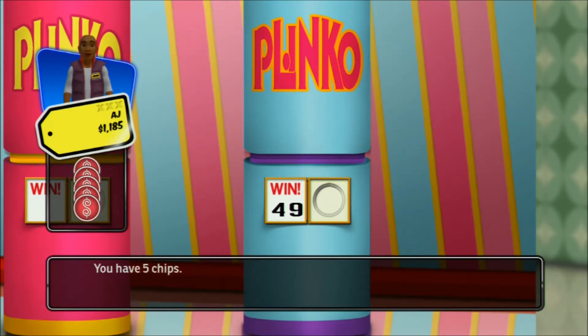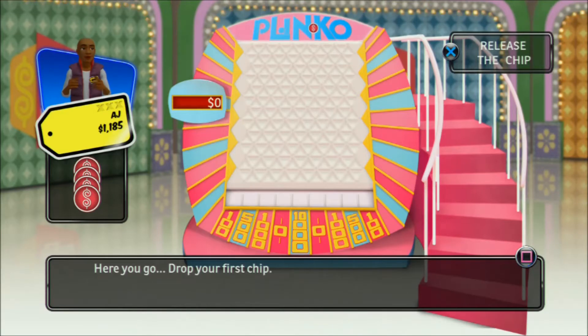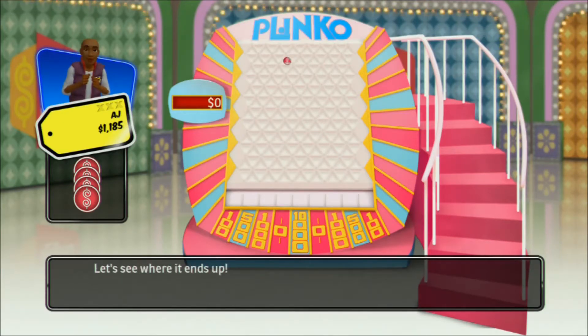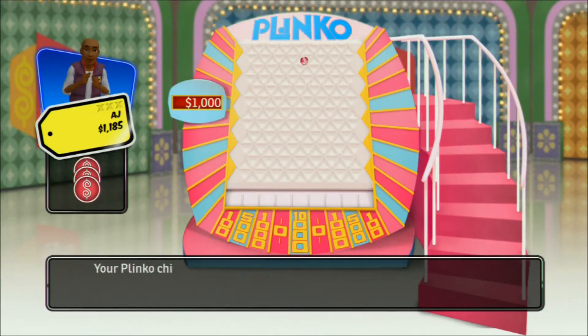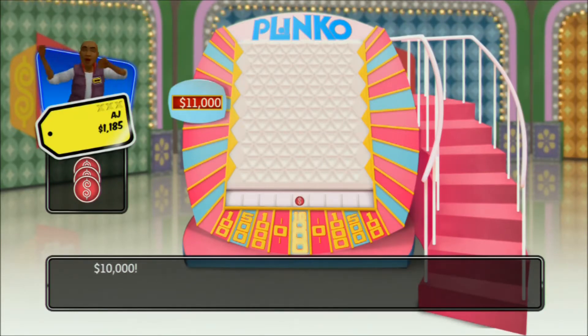You have five chips! Let's move over to the board and you can drop your chips. Drop your first chip! Let's see where it ends up — one thousand dollars! Drop your next chip! Your Plinko chip is going down and going to land on... ten thousand dollars!